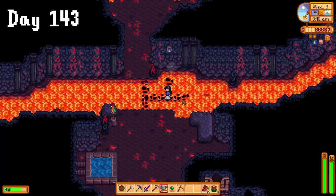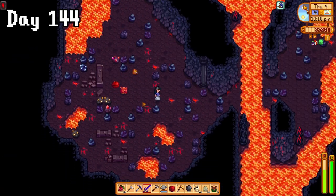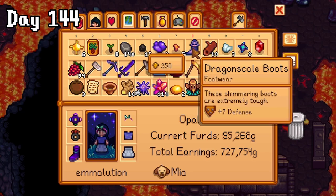It was becoming apparent that I'd need a good quantity of dragon's teeth, so the day was spent in the volcano trying to get some, which is also what I tried to do on day 144, but I didn't find any. I did, however, get these cool dragon scale boots.